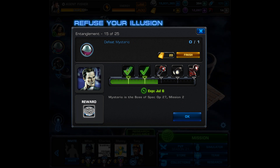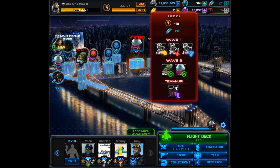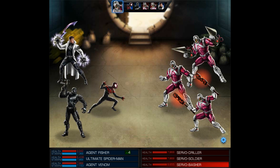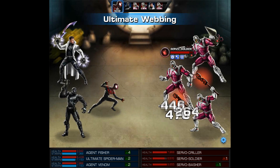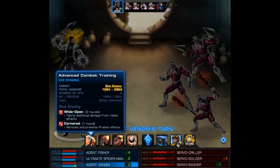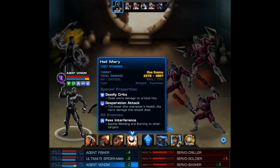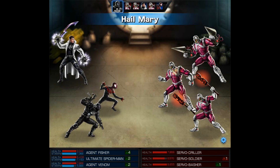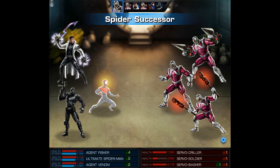Task 15 is going to be to defeat Mysterio, the end boss of Spec Ops 27 Mission 2. He happens to be on our map right now, so we're going to jump right into the action — and we will speed up this fight as well. First, you're going to be teamed up with Ultimate Spider-Man once again, and you'll be facing a wave of Servobots. Next, you'll be facing Mysterio and any mini-boss you still have standing — for me, it will be Lizard. We also brought in Agent Venom for some added fun.